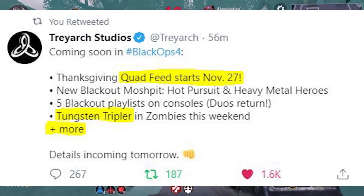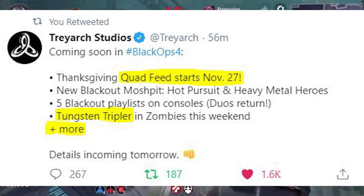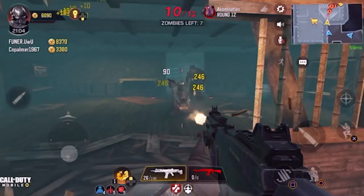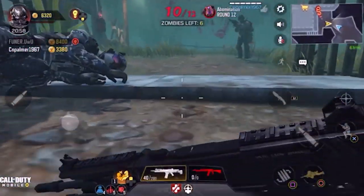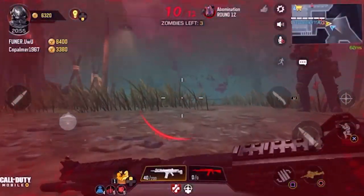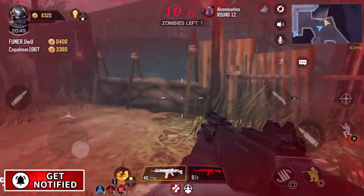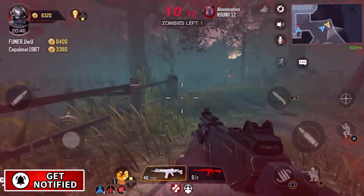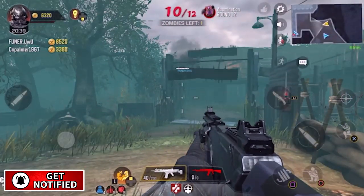Switching to Black Ops 4 for a second — Treyarch put out an update: a Thanksgiving Quad Feed starting November 27th, Blackout Mosh Pit getting a buff, Hot Pursuit and Heavy Metal Heroes returning, Tungsten Triplers coming to Zombies, and much more. I'm hoping that means Zombies Factions is finally dropping, and I can't wait for DLC 5 — hopefully this Christmas. Be sure to subscribe and activate the bell notification for Black Ops 4 and COD Mobile Zombies videos. See you in the next one!